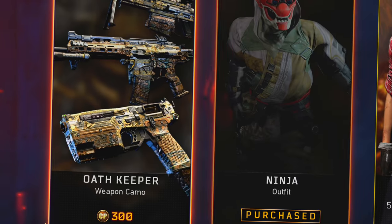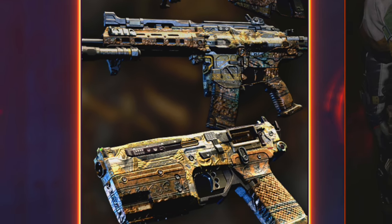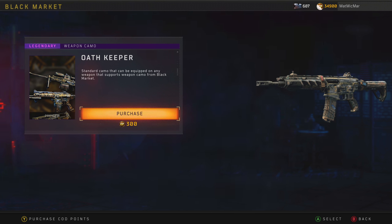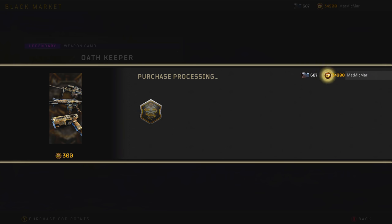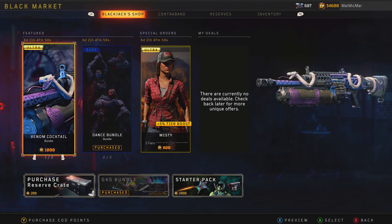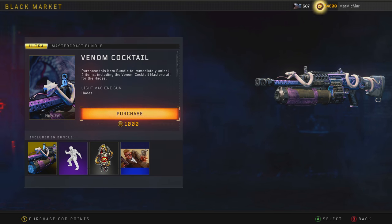I thought it was a Pack-a-Punch camo from BO2 - it kind of looks like the Viper camo from BO2 but it's not. It's too small to tell, looks super horrible but I'm gonna buy it anyway. This is so sick - I'm so excited to see the other variants they have this time around.